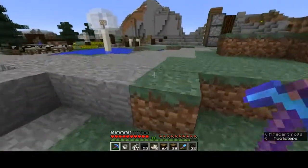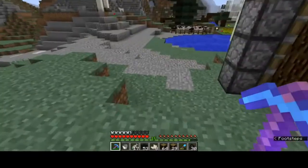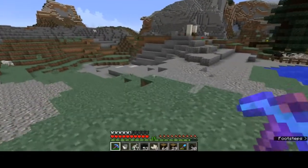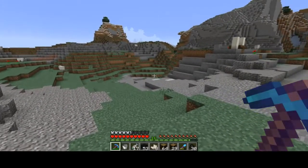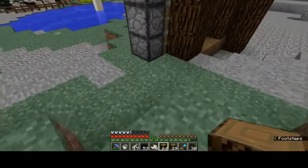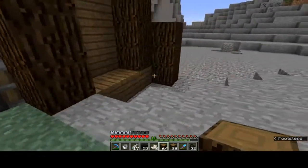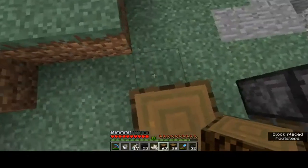Next, I think I should think about the walls — about the area that we are going to use. It will probably go somewhere around there. As this will be the gate, the wall will probably go here, here, here, and...